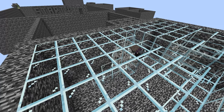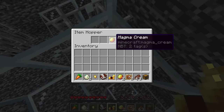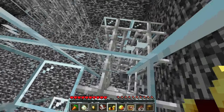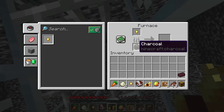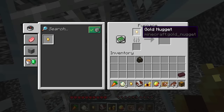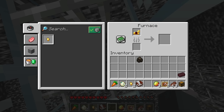I finally finished breaking the glass. Inside chest number 1 was a piece of horse armor. The other two containers were hoppers holding a magma cream and a renamed nether brick ingot. Inside the furnace there was a gold nugget and charcoal. With the help of the recipe book I smelted the golden horse armor for yet another golden nugget.